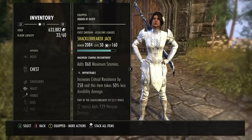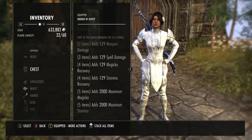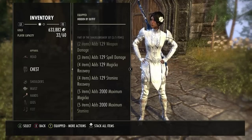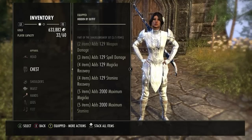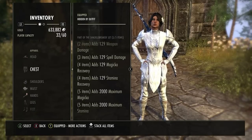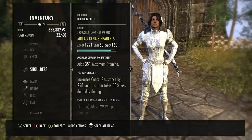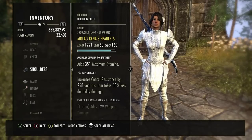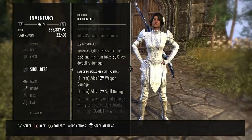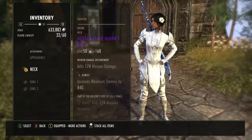Next set: Shacklebreaker. My Shacklebreaker is all Medium, Impenetrable. Shacklebreaker: 2-piece Weapon Damage, 3-piece Spell Damage, 4-piece Magicka Recovery and Stamina Recovery, 5-piece 2,000 Max Magicka and 2,000 Max Stamina. So another sustain set — I run two sustain sets ultimately. Next, Molokina Light Shoulder, Impenetrable, Max Stamina. Molokina gives you Weapon and Spell Damage. Then Shacklebreaker Waist, Hands, Legs, and Feet, and Jewelry.